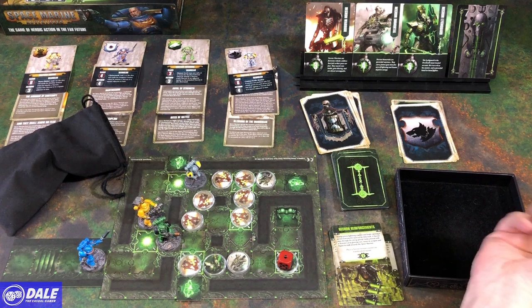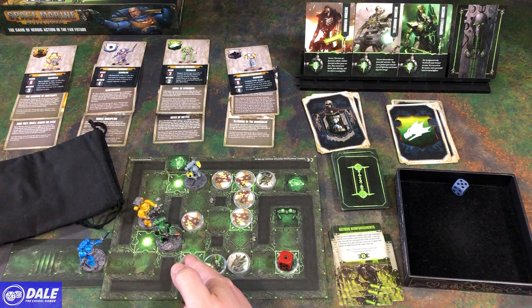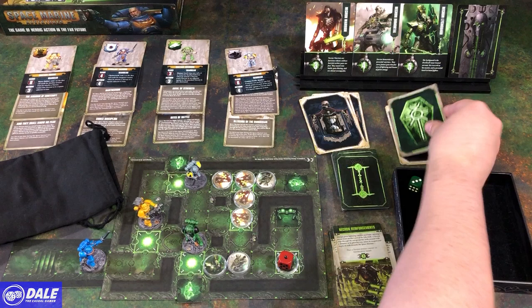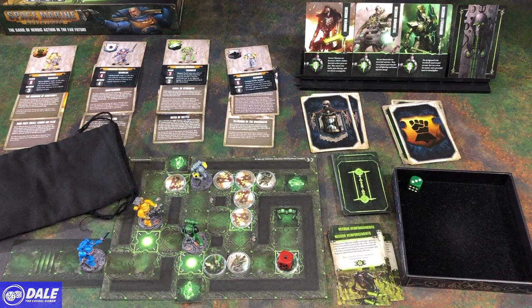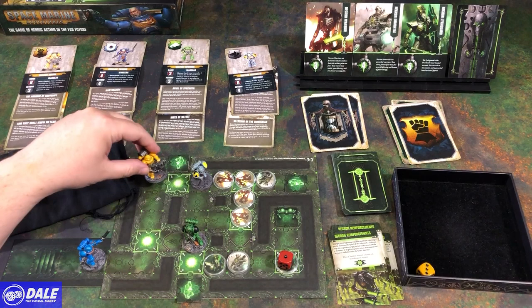Final action. Next — shooting down here for action 1. Action 2. And action 3. Necron spawning in spot 2, which is up here, brings out a warrior. Then Grim: 1 action, needs a 3. And moving for the final.